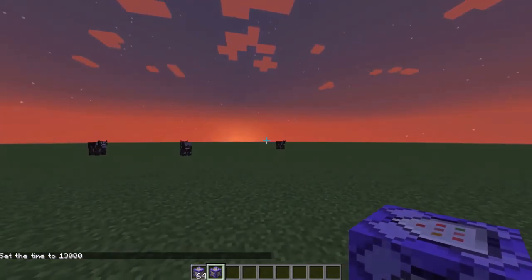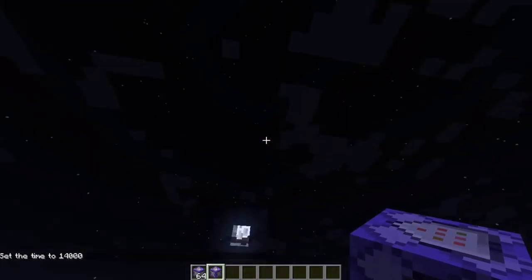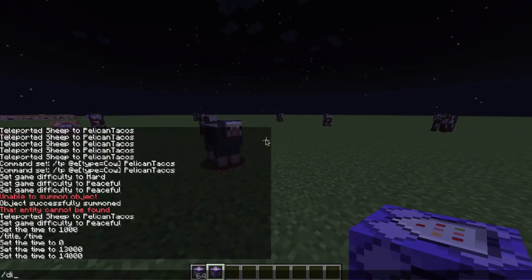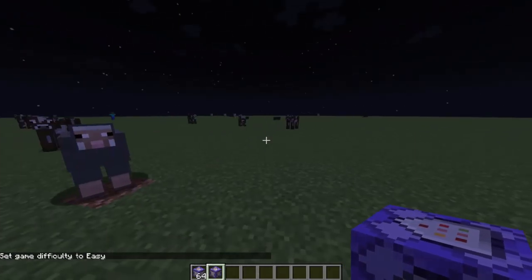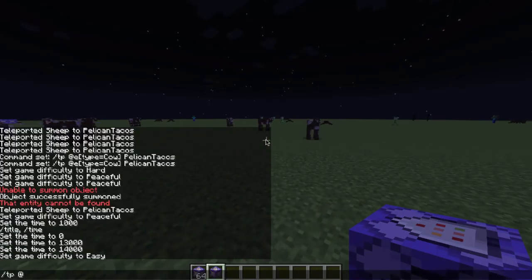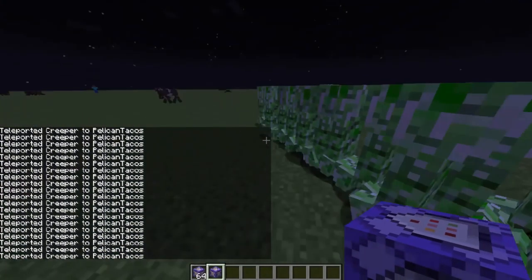If I want nighttime, I can simply type 'night' — scary, oh pretty sunset — or I can do 'time set 14000,' something like that. That's going to be more officially night. So if I do 'difficulty' with the Tab, don't forget the Tab, hit E for easy — look, you see those creepers instantly spawn!